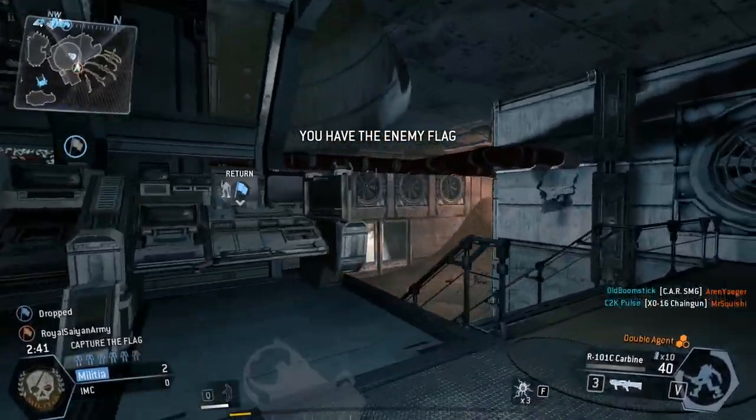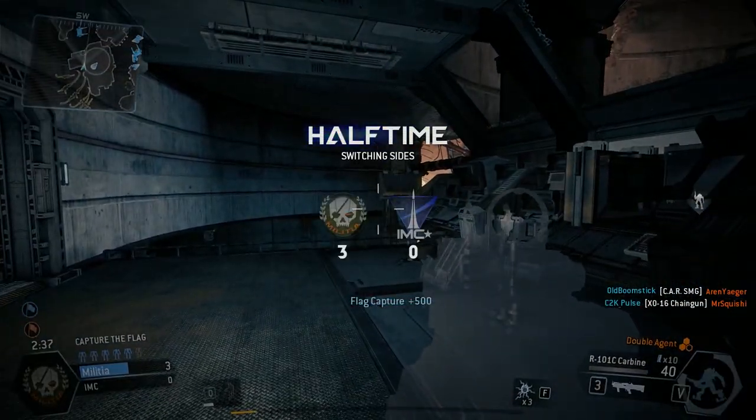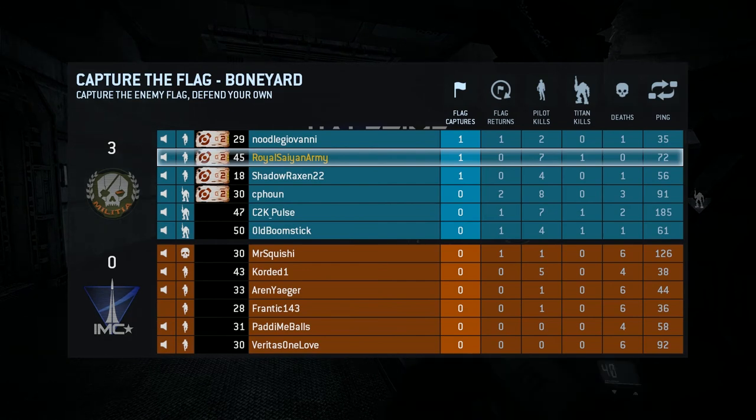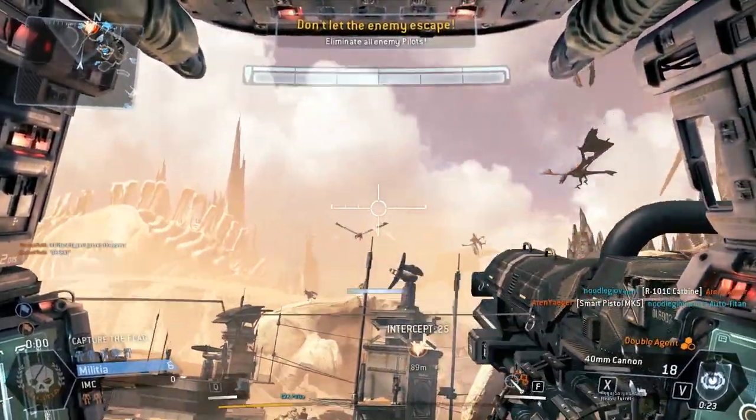Now, on a quick side note: on this map, there are a few other maps that have monsters, but this is the easiest one to be able to kill the monsters. The monsters in this game are called Flyers, and you see here me taking some pot shots at one.